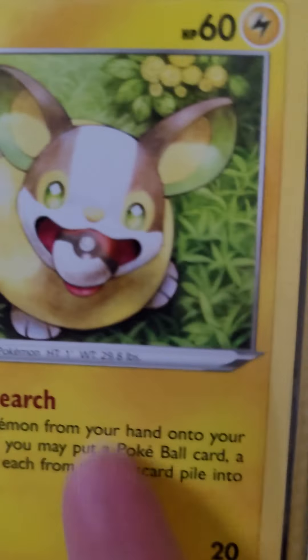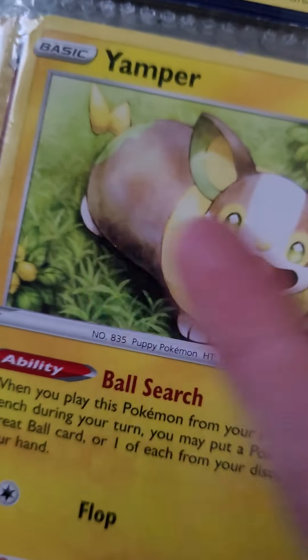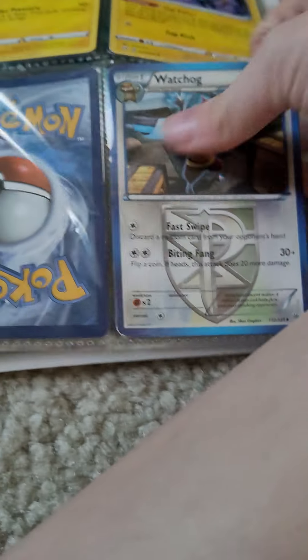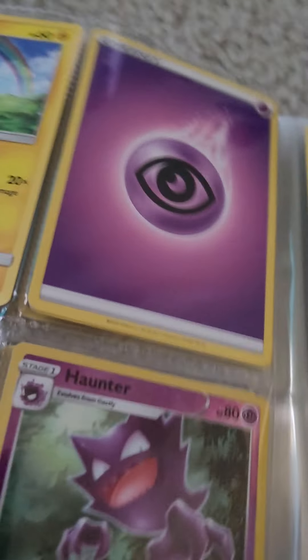What happened to this cutie? This little cutie evolved into... what the heck? What is wrong with this? This is a rookie. And then we have these guys, and then we have him. I'm trying to get that one guy, so that's why there's a space right there. And that's also one of my favorite energies — looks pretty cool.